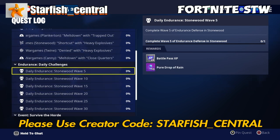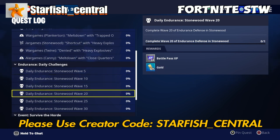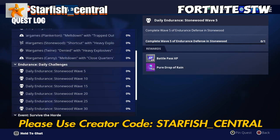You want to earn that 300,000 battle pass XP first. So do any other endurance apart from the daily one, or you can do a load of missions in order to earn that 300,000 battle pass XP.